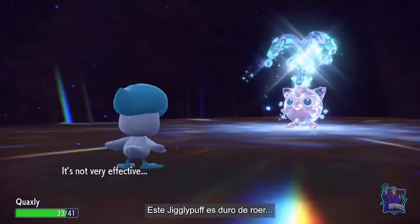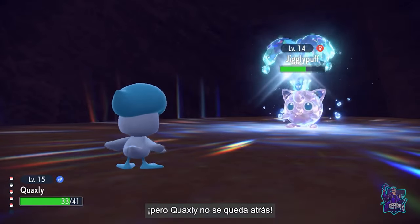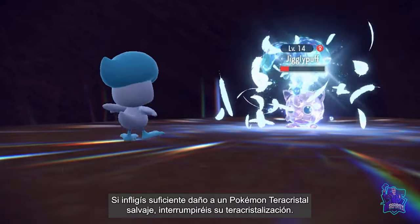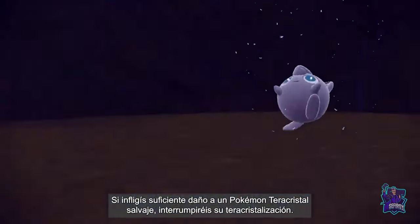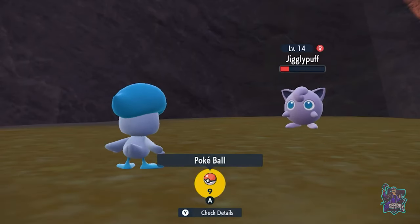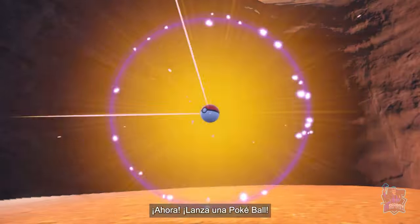This Jigglypuff seems pretty tough, but Quaxly's strong too. Dealing enough damage to a wild Tera Pokémon causes its Terastalization to come undone. Now, throw a Poké Ball!